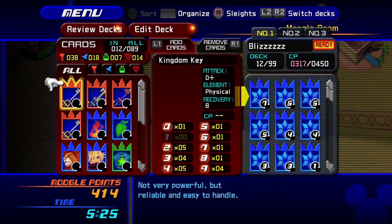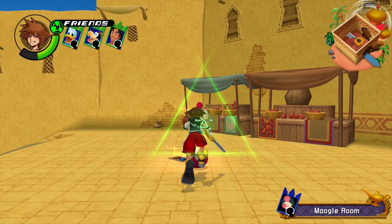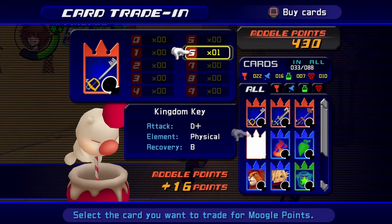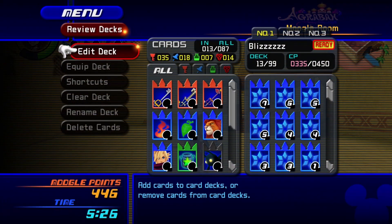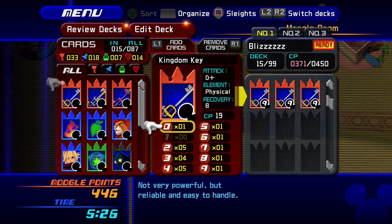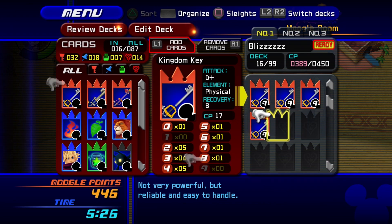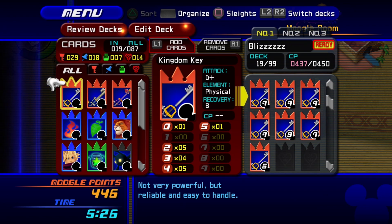There we go — the five and six Kingdom Key, let me sell those. Now I can buy more cards if I need to. Let's toss these in as we can — I don't know how many we can fit. At this point if we ever get down to this, it's a sleight deck — the sleight is just spamming Blizzard. So we will see if that comes true.